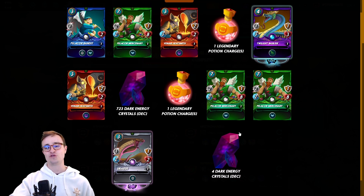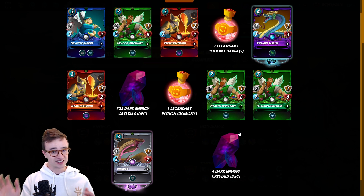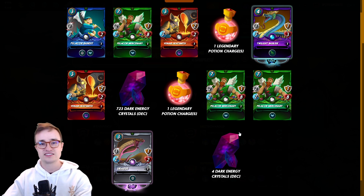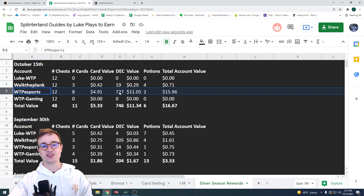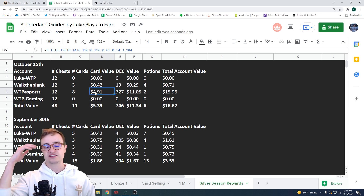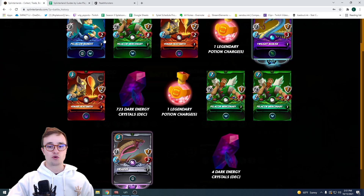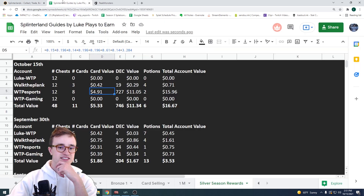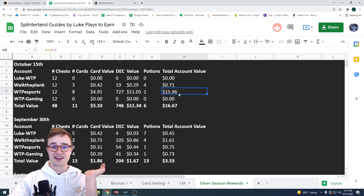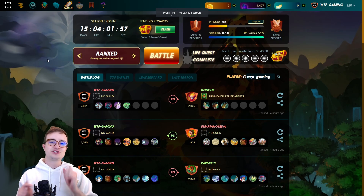Still no legendary, still no gold foils, but this account is looking a lot happier — maybe six or seven bucks by my brain math. Actually even better than I thought: 727 DEC is worth $11 because DEC has pumped so hard. My eight cards totaled $4.91 at lowest market prices, most of that from Uraeus, an epic going for about $3. Twilight Basilic was only 60 cents, and only two potions. This account came to about $16 — what a difference from 71 cents!